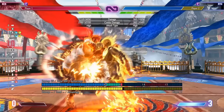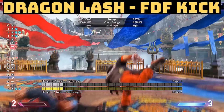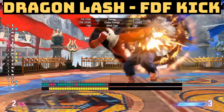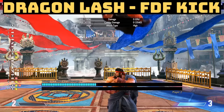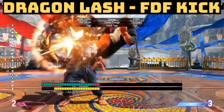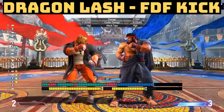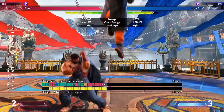Dragon Lash — we already saw this. The heavy version is plus one on block, so if somebody is becoming passive you can use heavy Dragon Lash to put yourself in their face in throw range at plus one. If it hits, you're plus three; on counter hit you can even combo. There is a large gap between using a button and the heavy Dragon Lash — people can mash out of it or press drive impact. So it's important to also sometimes use your OD fireball or light Dragon Lash to condition people who keep blocking, then use the heavy Dragon Lash to loop your offense.